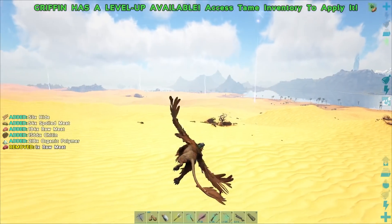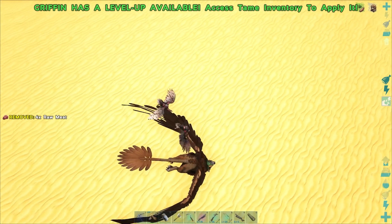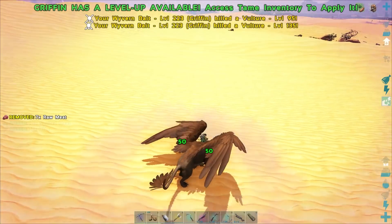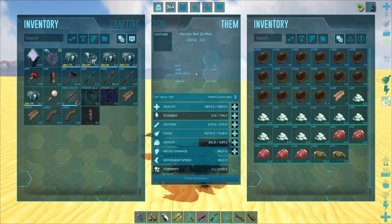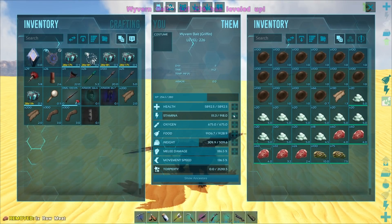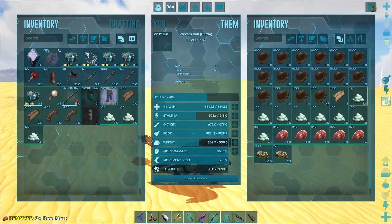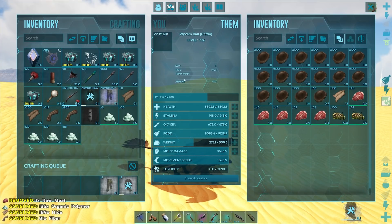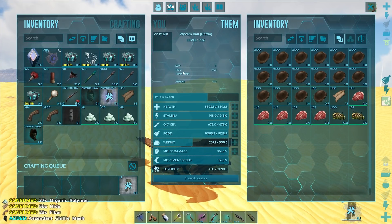There we go. This is gonna be bad — oh, maybe not so bad. We got meat out of the deal too. All right, let's get some more of that stuff. Nice, nailed it. Let's throw that in here. So we can make the helmet and the pants. I love it when a plan comes together.